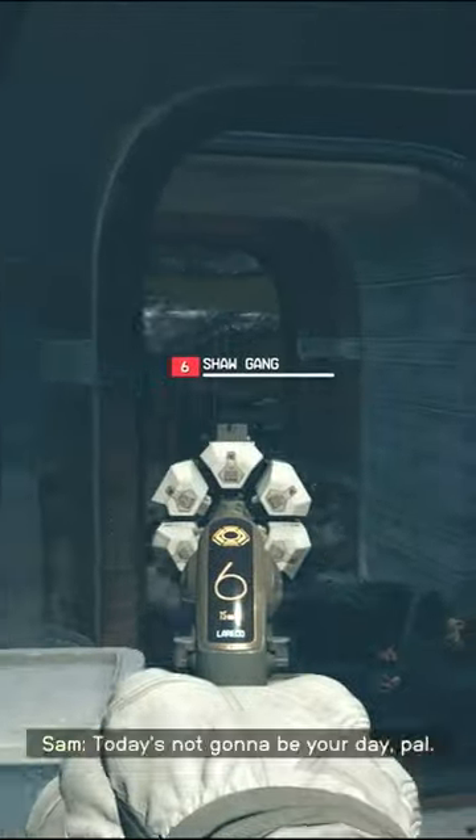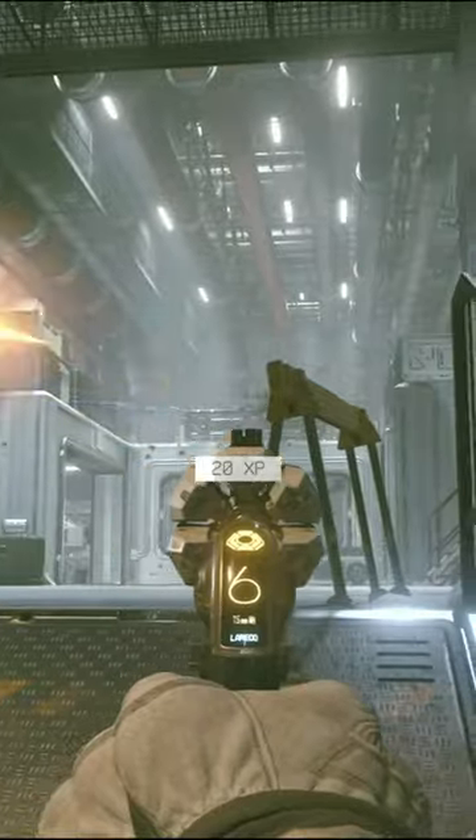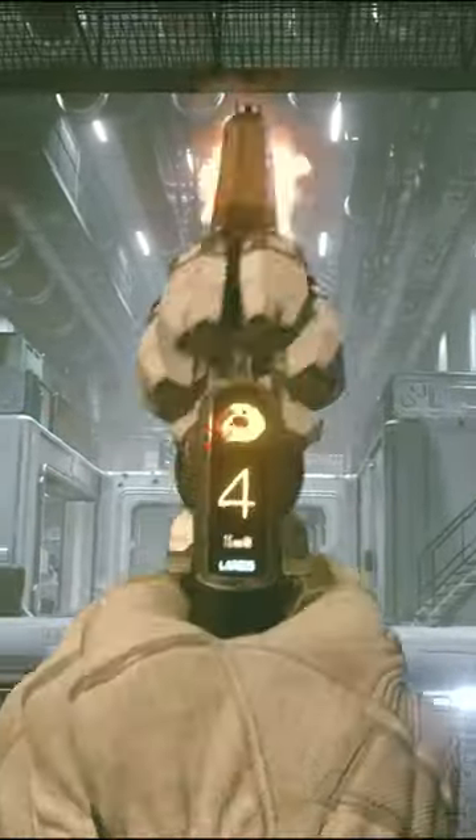The Razorback fires 7.5mm white hot ammo from a 6 round cylinder and has a rate of fire of 12. The Razorback can be modified with up to 8 mods, giving it great potential and versatility for a pistol based build.